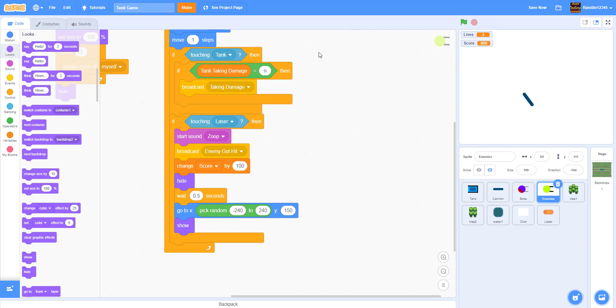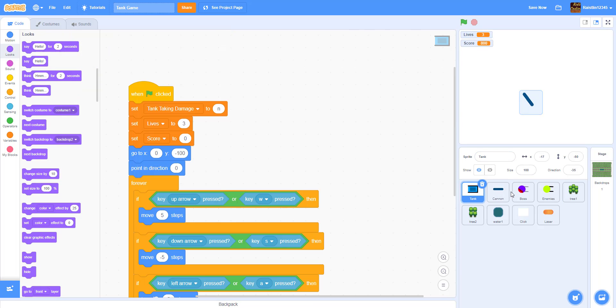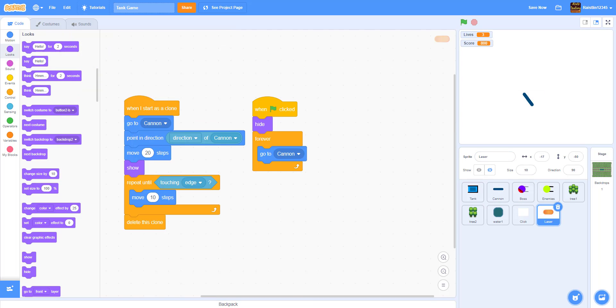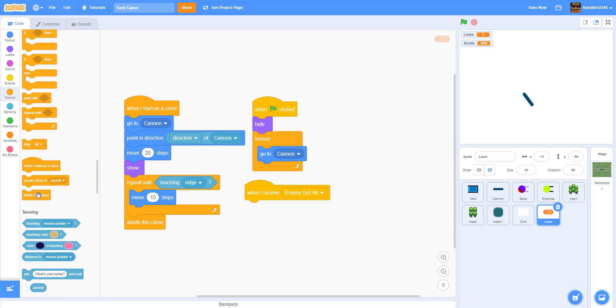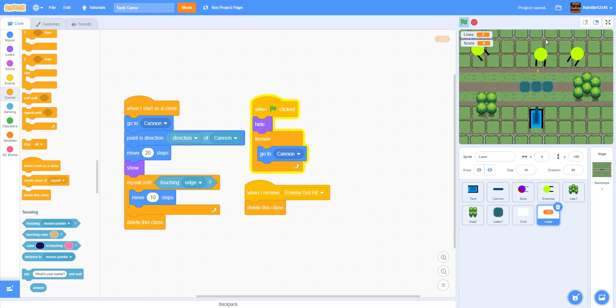You can see the bullets are piercing the enemies, which we don't want. The fix is easy: go to the laser sprite. Since the enemies broadcast "enemy got hit", inside the laser add a when I receive "enemy got hit" block that deletes this clone. Now the lasers no longer pierce enemies.